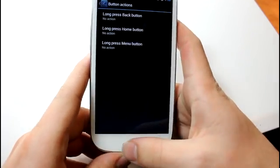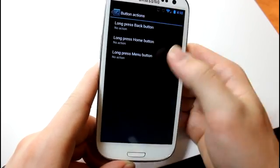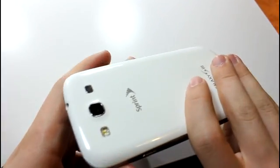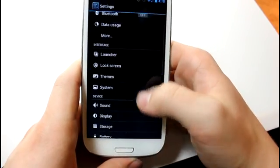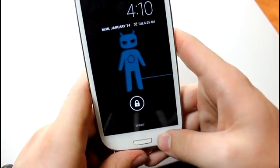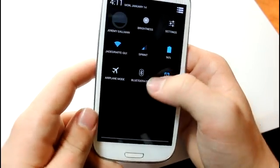Button Actions — you can edit the capacitive buttons down here, like Menu and Back. You can make one of them Recents if you don't want to hold down Home. So let's say a long press of the Back button is going to bring up the flashlight. That turned out to be a nightly issue — the flashlight did not work from that option. However, going back to the lock screen and holding down Back, you can see the flashlight just turned on. I find that feature very functional — I would definitely use that a lot.